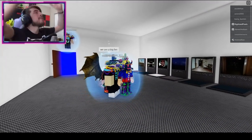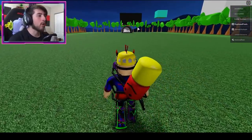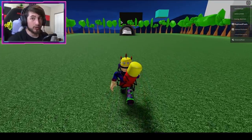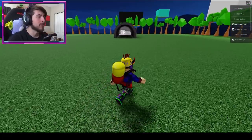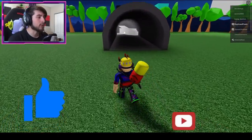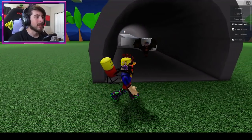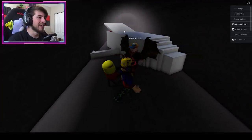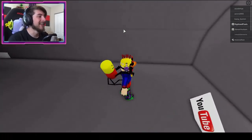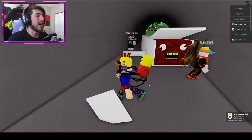The next badge is Digitize Pixels. Go to Bridge Worm. Sadly Bridge Worm is camping the badge so you might need to lure him out with skittles. Go around him and jump to the badge — just bump into the YouTube logo there and you'll get the Digitize Pixels badge.